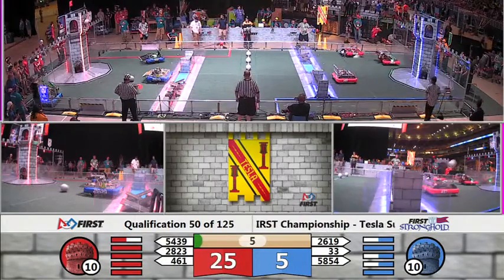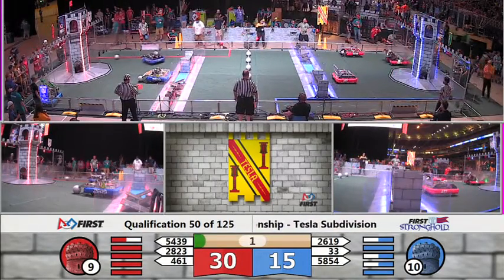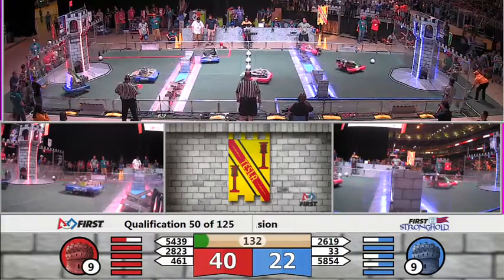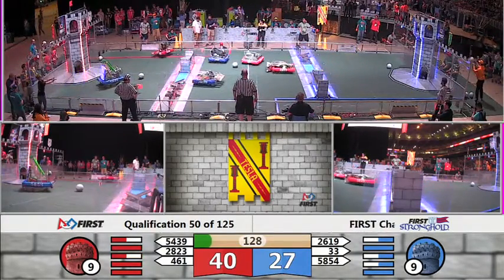Shot goes up and in for Blue Alliance. One of those Blue Alliance robots making it in. Red Alliance shoots and scores. Red had three crossing robots — that's an advantage to Red. 40-27 as drivers take control.